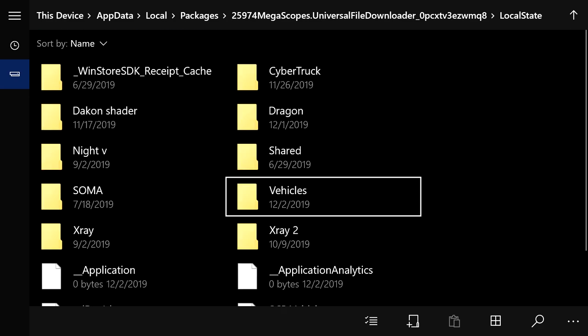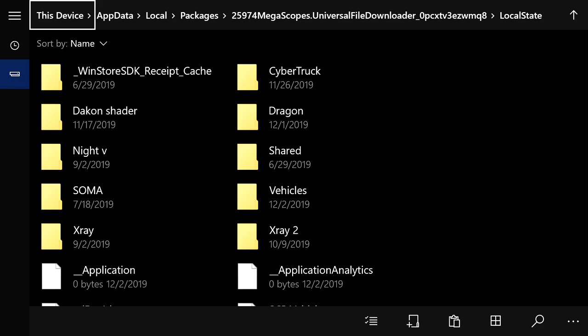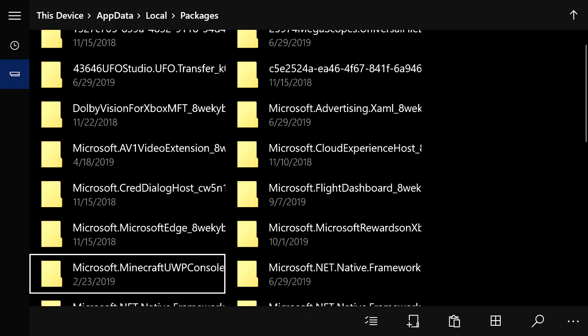Once you get to Local State, you'll find the 'vehicles' folder you made — that's where the behavior and resource packs are. Press the menu button and press Copy. Once that's done, go to Packages again and find another folder that says 'Minecraft UWP' — these folders might not be in the same spot as mine, so look around. Press on it and go to Local State.